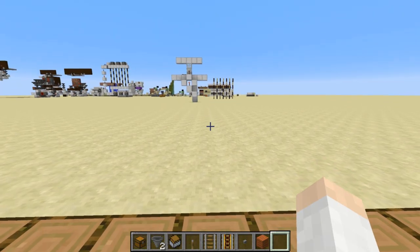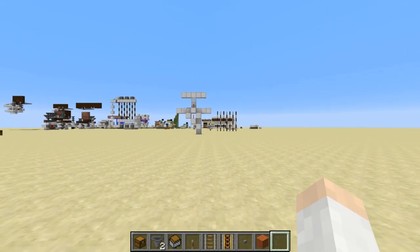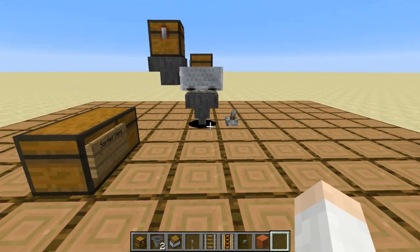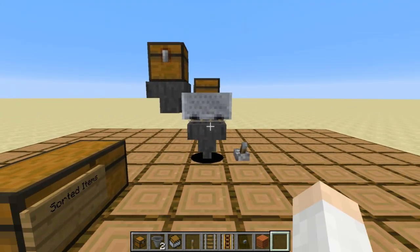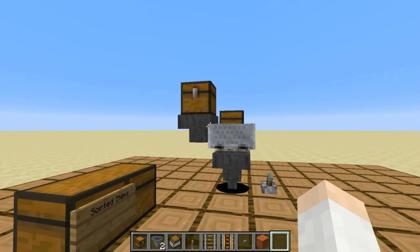Howdy everybody, Cub here with a short video on how to make Ethos Nexus in only 5 blocks. Are you ready guys? Boom! That's it guys, right there. This is Ethos Nexus in 5 blocks. It has all the functionality of Ethos Nexus design, where you can call items at will — except this does it better.